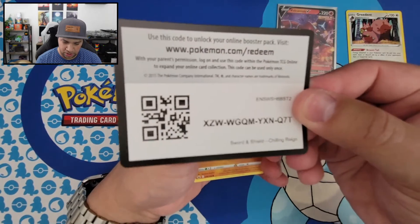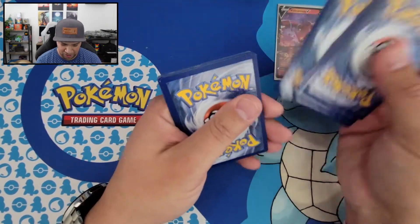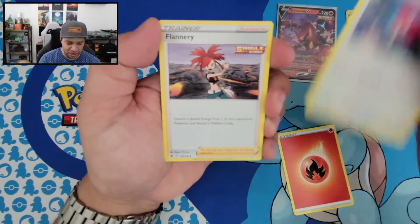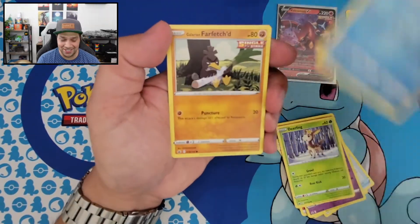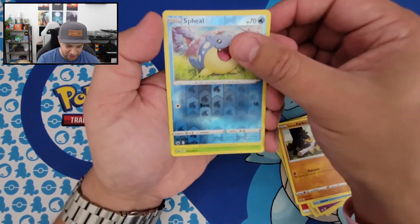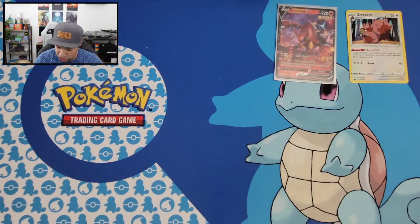Here's your code card. So we got Fire Energy, Porygon 2, Flannery, Rugged Helmet, Diglett, Golette, Deerling, Sneasel. We got a Galarian Farfetch'd, a Reverse Holo Spheal, and we got a Blizzard Town. Okay, next booster pack — we're just gonna zip right through these and hope that we get some nice pulls today.